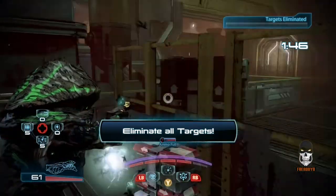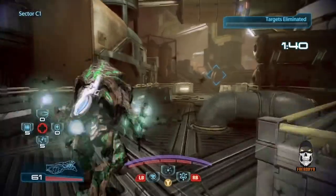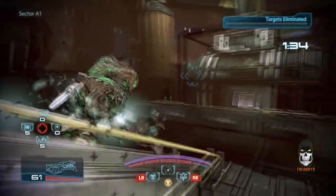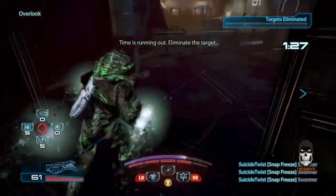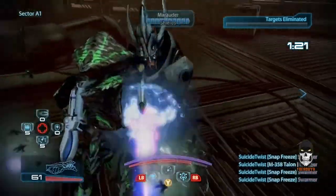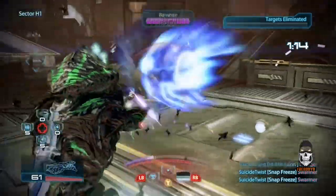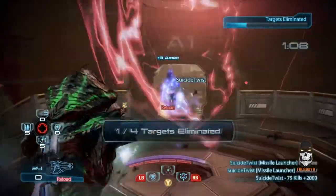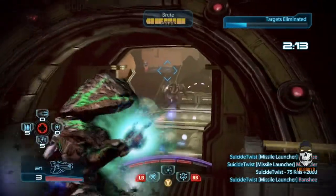Wave 10. Definitely going to be an objective wave — and it's eliminate targets again, which we had earlier on wave 6. I wasted all my missiles earlier, but if I had saved any it would have made this wave a lot more fun. One of the cheat ways my friends and I like to get through this objective is to basically run around with our rockets and take out all four targets as quickly as possible. This ensures both that we save time and get as much bonus XP and credits as possible. It might be hard to charge in when targets are surrounded by a bunch of smaller minions trying to kill you.